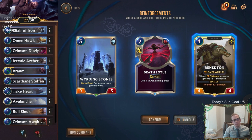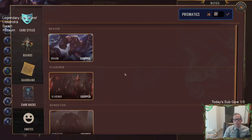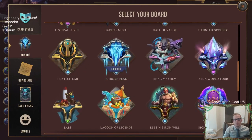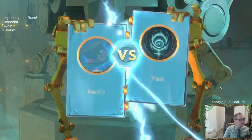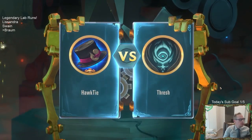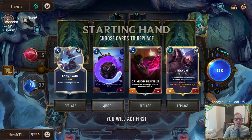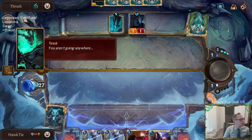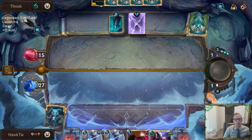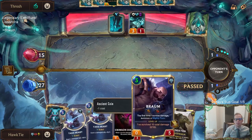Minus one cost on Braum — make Braum a 3-mana card. The plus 4/plus 4 is really enticing but I don't want a 6-mana Braum. The pickaxe would make it a 4-7, so either a 4-mana 4-7 or just take the cost reduction. We'll take the minus one cost. Renekton — I can just have Renekton as secondary. We've done Lissandra, then Swain, and now we're on Braum. The plan for the next run is Riven.